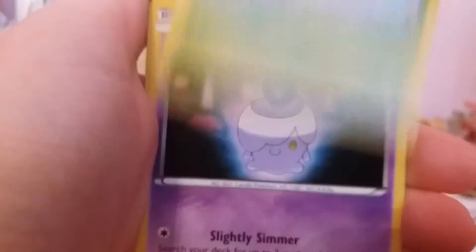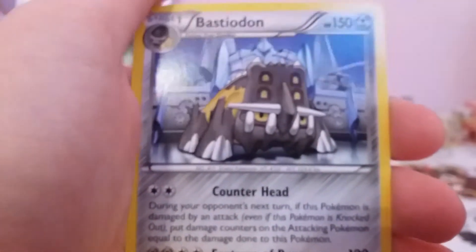Nidorino, Ares, Monferno, Chimchar, Meowth, Hoppip, Litwick, Marie. Reverse Meowth again. And Regular Rare Bastiodon.